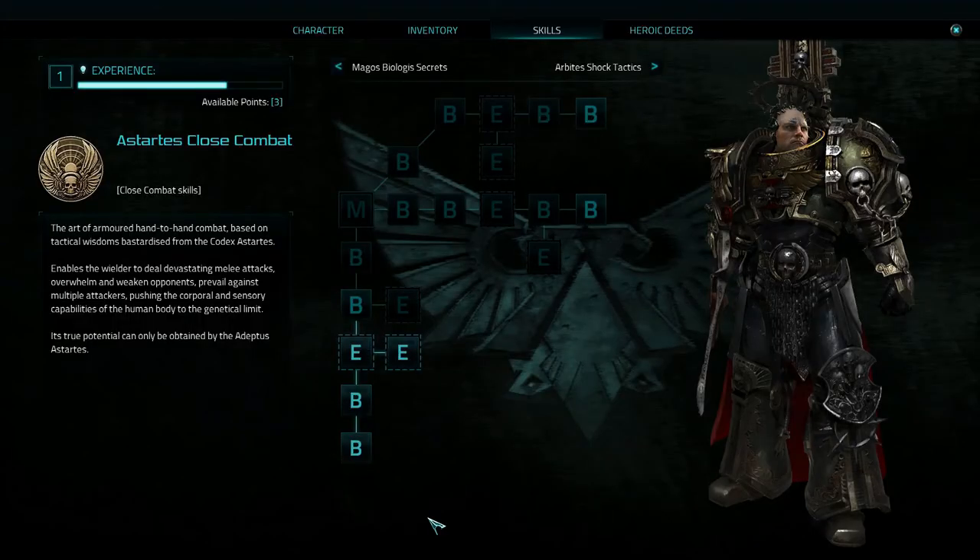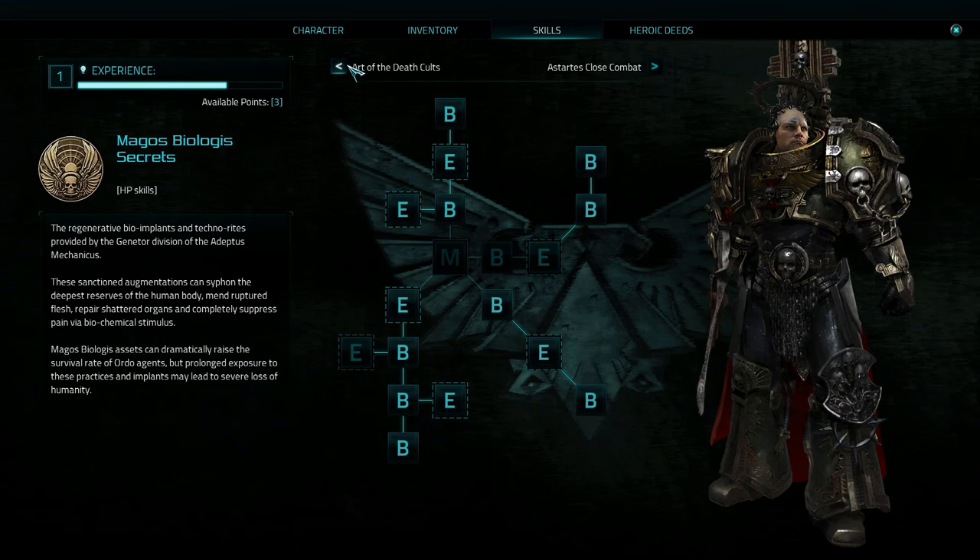First things first, let's allocate some skills. We've got three points to go with. We are trying to get to Enhanced Organs, which grants 10% maximum HP and max suppression. I think we only need two or three points — there we go, that's done. We've reached it. Wonderful.